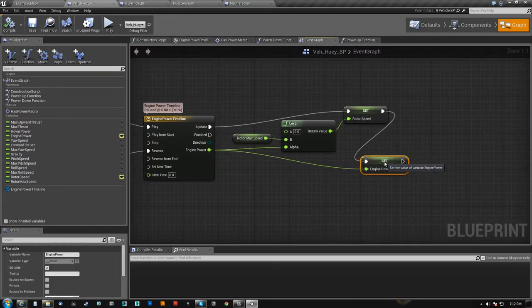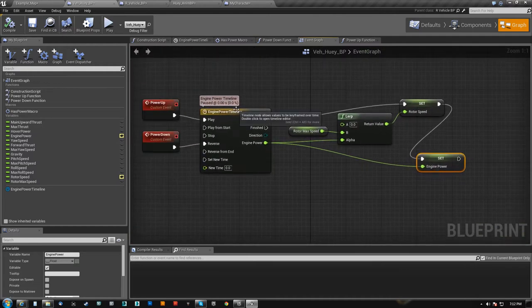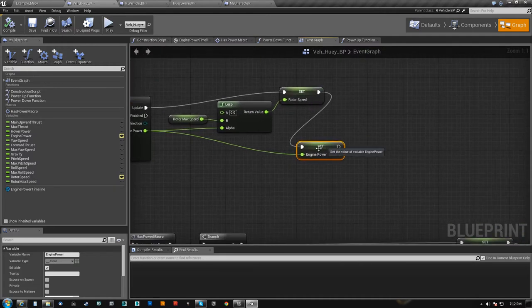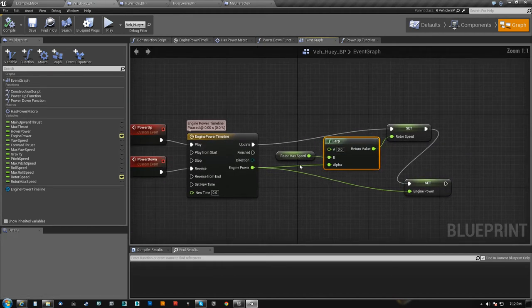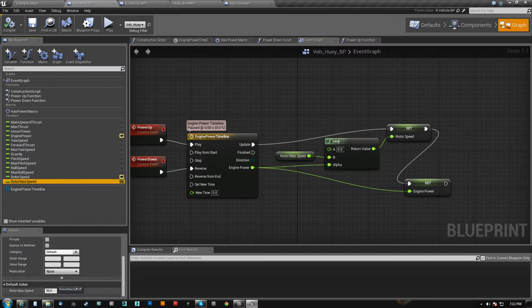Engine power is simply an on/off. I want to make sure this is spun all the way up and that this is at 1. Because right here you can see that I'm actually lerping my rotor speed between zero and the rotor max speed. And the rotor max speed for me is 35 — so when this thing's at full power, every frame the propeller is rotating 35 degrees, which is really fast.